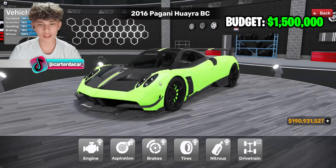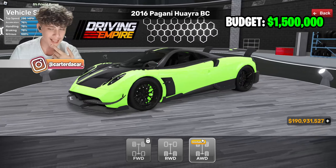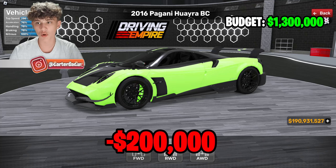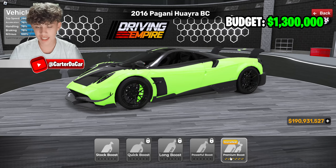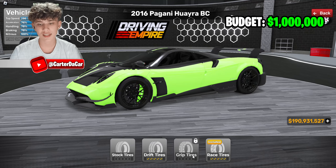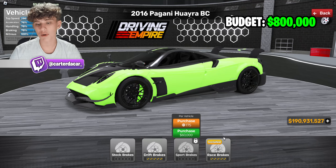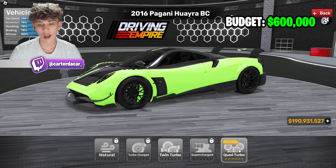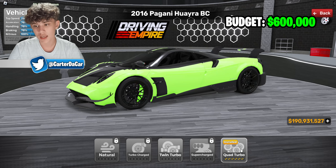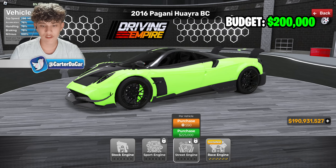The difficult part is I already have the car maxed out, so it's hard to estimate the upgrade costs. All-wheel drive probably cost around 200k, leaving 1.3 million. Nitrous maybe 300k, leaving 1 million. Tires — 800k left. Brakes — 600k left. Turbos brought us to about 200k left, which we'll spend on the engine at 225k.